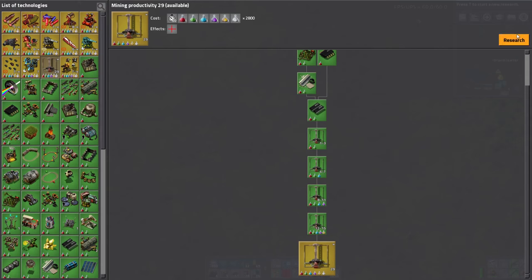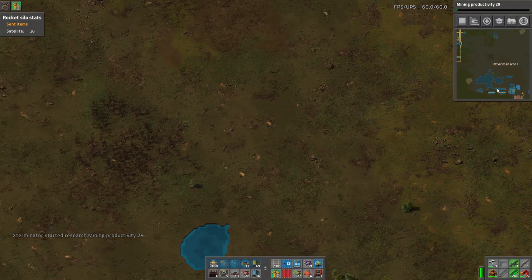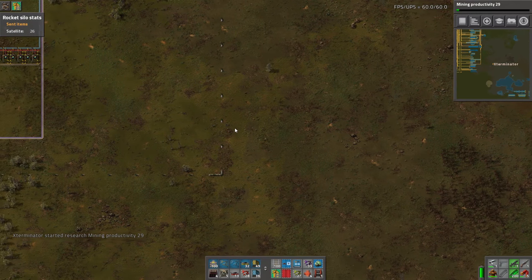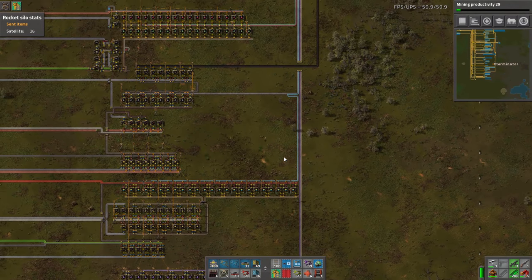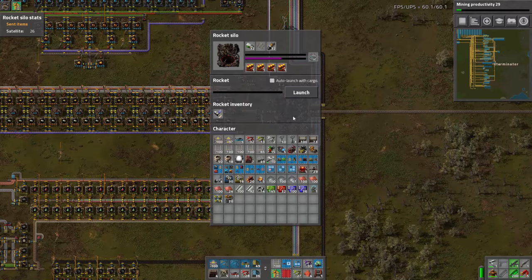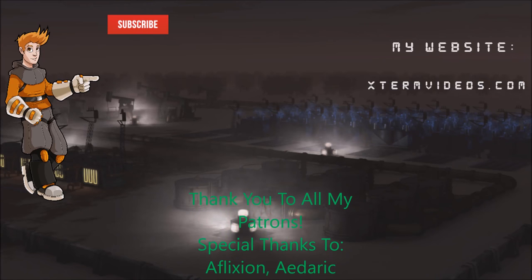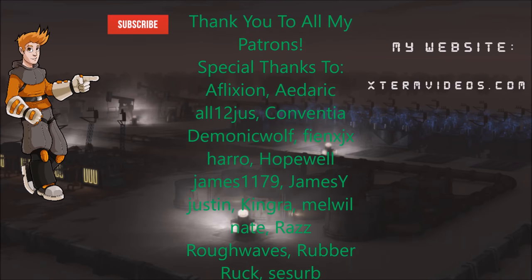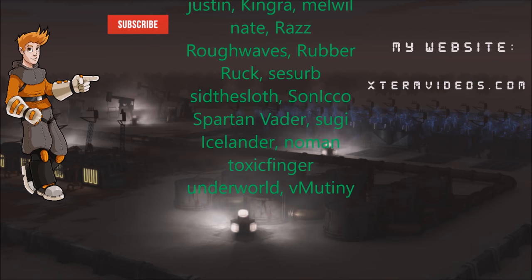I'll do some more research too — which reminds me, we need to do more research. We're actually at level 29 now, pretty good. Things are going nicely. I'm glad I made the decision to finally switch to the module base — it's just going to be a lot better than trying to make this base do modules and science, because it's just not really set up for that. Modules are just so expensive when you need them in bulk. I think that's going to do it — thank you so much for watching, hope you enjoyed. Leave any thoughts, comments, questions down below, and until next time, take care.